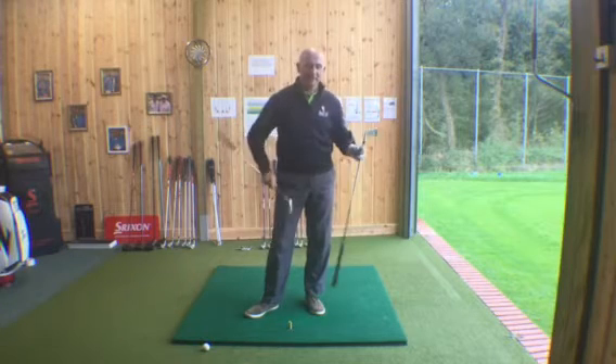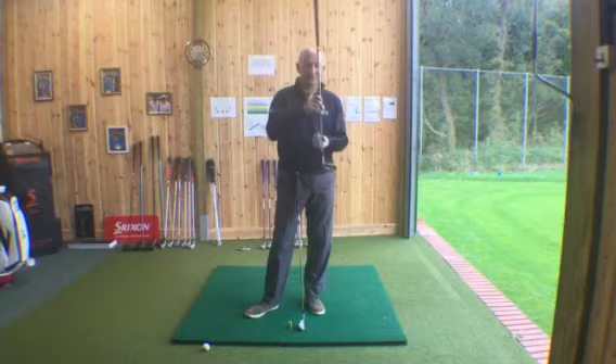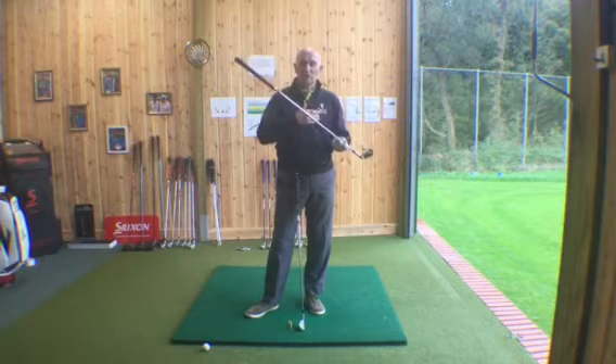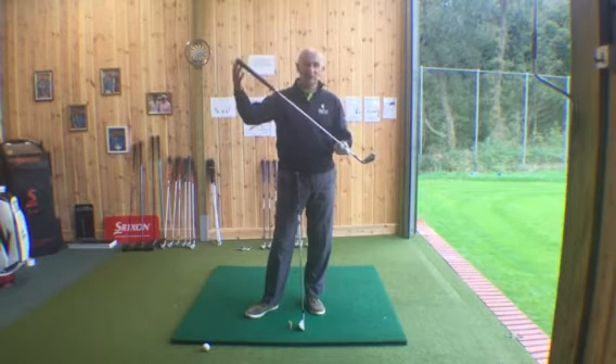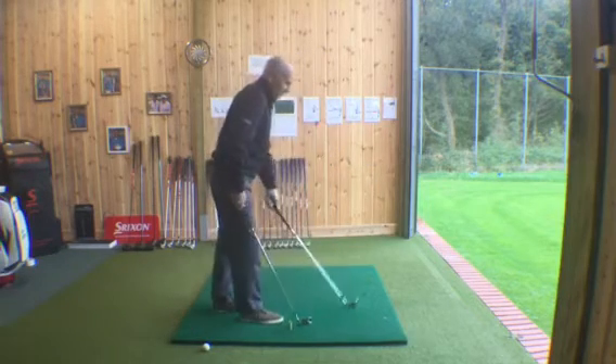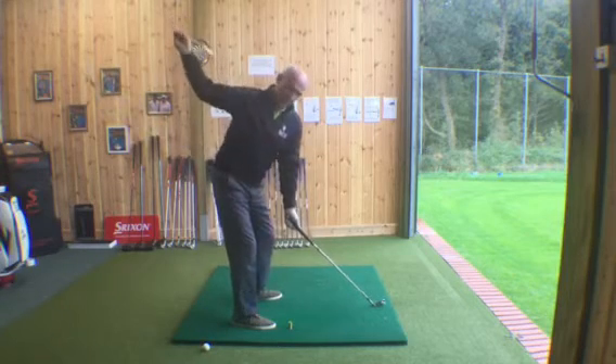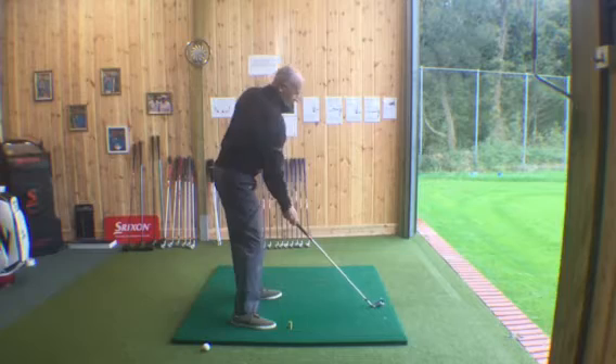Basically the golf club sits on a 45-degree angle — it's not vertical, it's not horizontal. So the perfect impact position is at that point. When we play golf, the golf club sits on a 45-degree angle and swings back, forward, and back again on that angle.